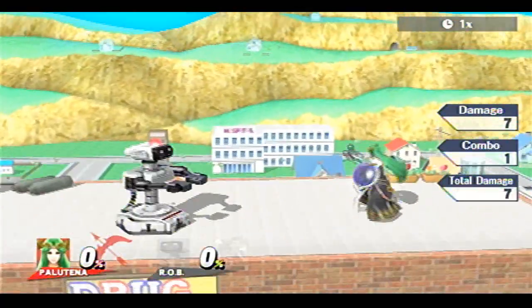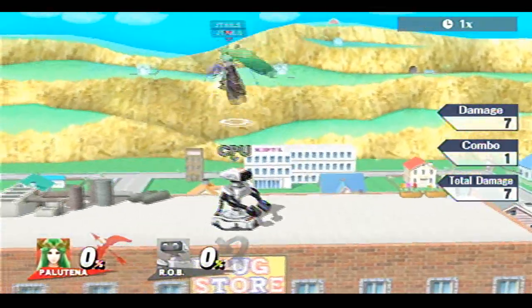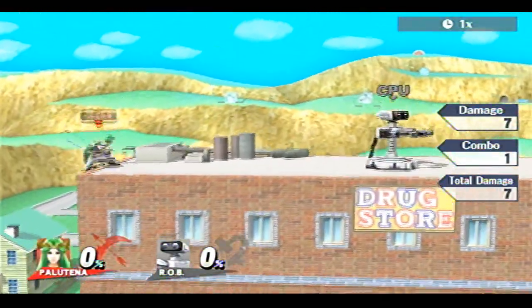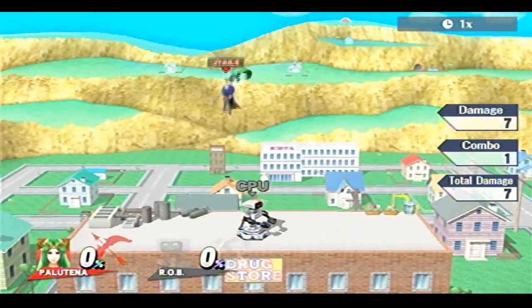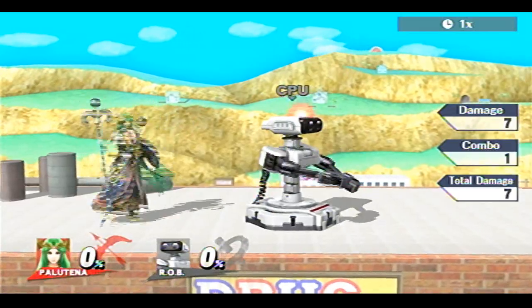Her counter is pretty good. It can stall her in the air — unless she's moving down, it seems like she keeps falling, but if you do it on the way up it just halts her in the air. So you can use it as a stall, or just as a counter. If you know your opponent's going to throw a kill move at you, you counter it and you get a kill.